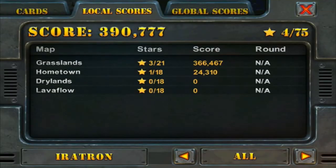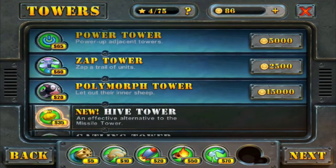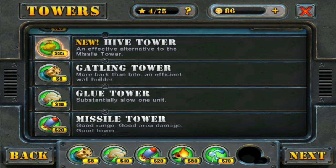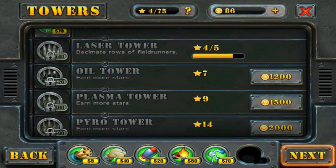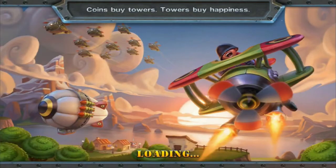High scores — I couldn't care less. Casual, sure. Power Tower — hmm. We definitely do not have that many coins. It's an effective alternate to the Missile Tower. Let's go ahead and do this. Oh, we already have it, I see. We'll save our coins — that's what I'm thinking.